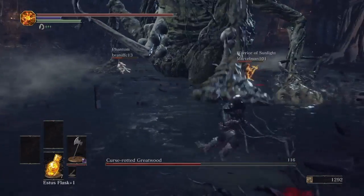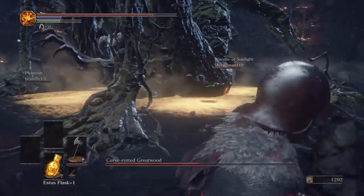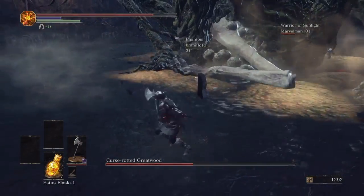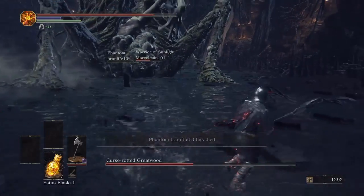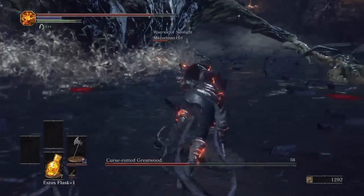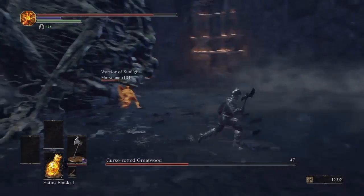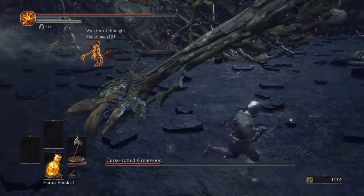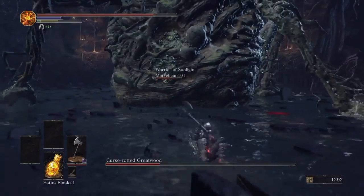Now the pus sacks are located on various places — some on his leg, some in the middle as well. Bad news: I just lost one of my phantoms, so now it's just two of us. I thought I saw a pus sack there — guess not. Thought I hit that one too.